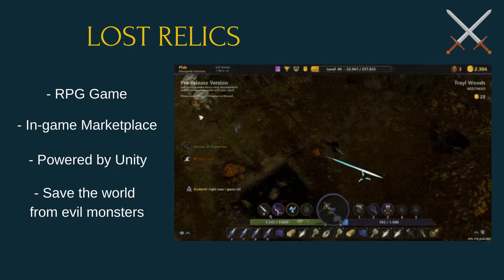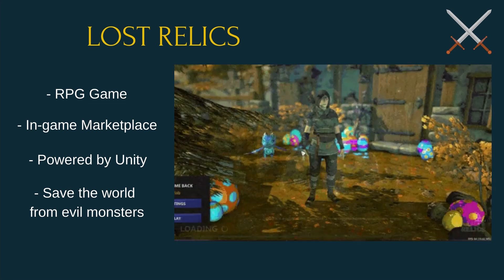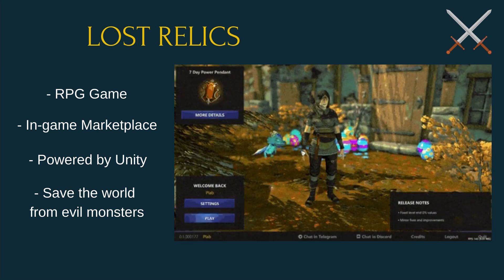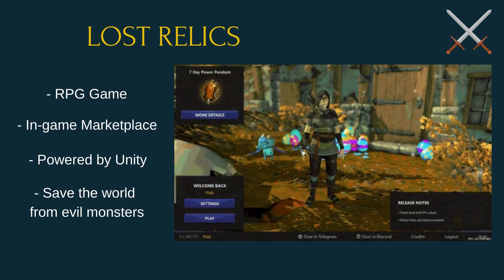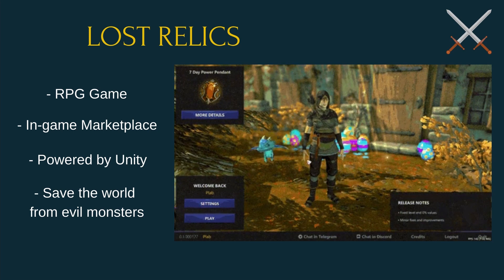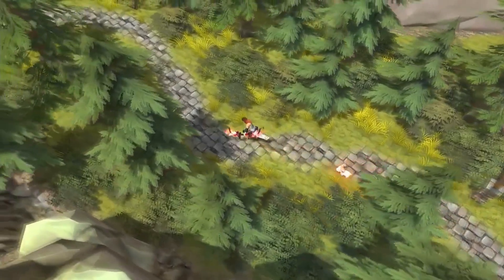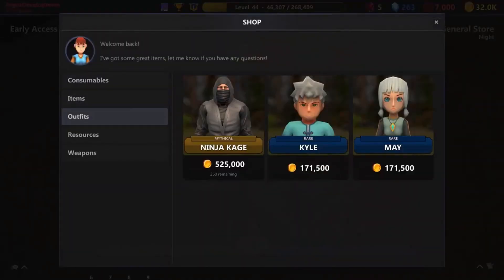Lost Relics is an RPG game powered by Unity that uses the Enjin blockchain for NFTs. You can play the game by downloading it to your computer. In the game, which has an average of 5,000 players instantly, various valuable items are distributed to the players. These items can be bought and sold in various NFT marketplaces, and there is a marketplace in the game that supports this trade.